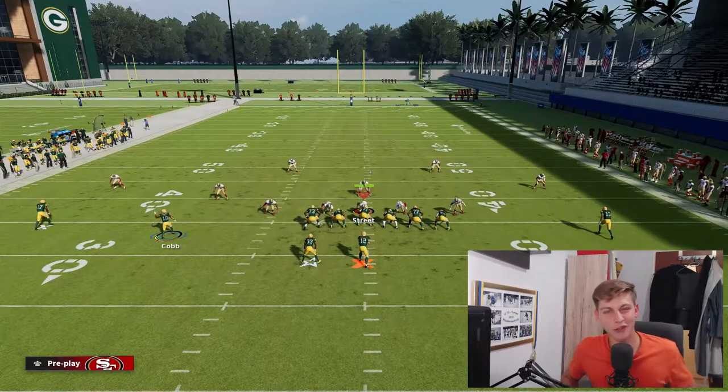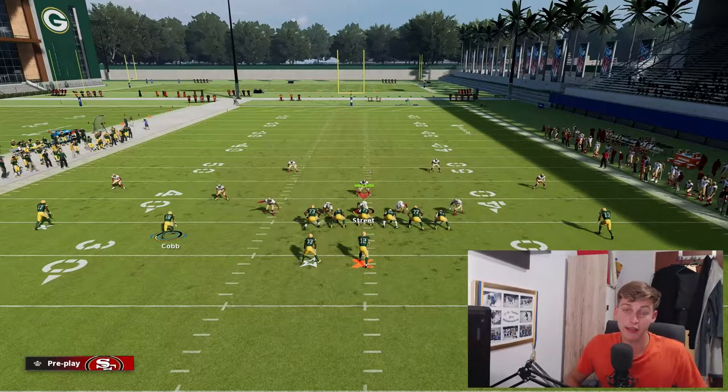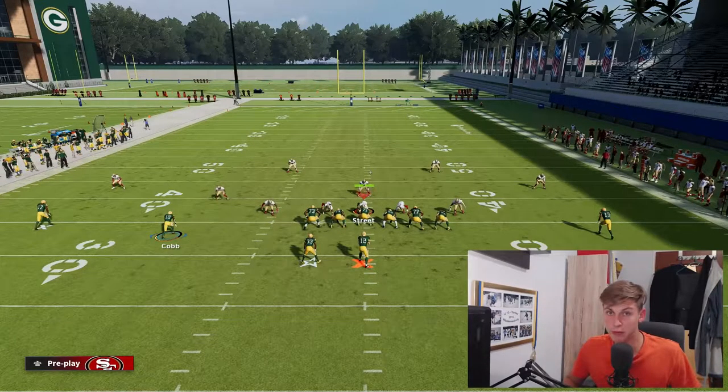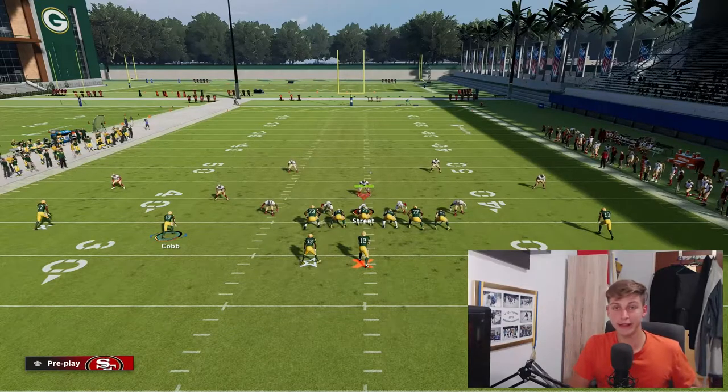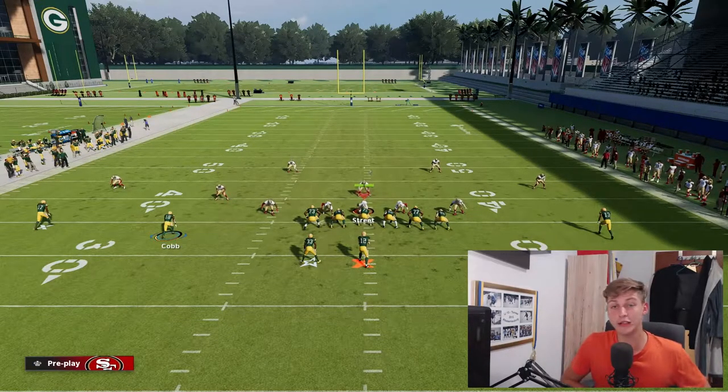This play beats Cover 4 Match, and I know you guys are struggling with Cover 4 Match just as much as I am — this play is going to take care of it. Once again: Gun Doubles HP Weak, found in the Titans, Falcons, and Green Bay Packers playbooks. It's a great play you guys should definitely put into your game plan.